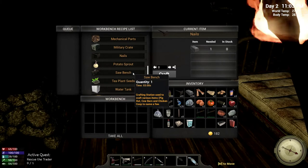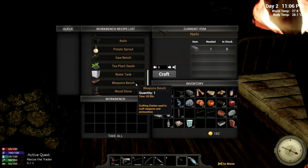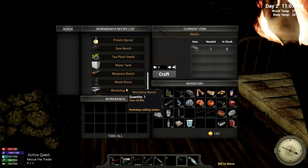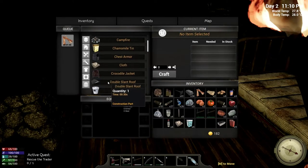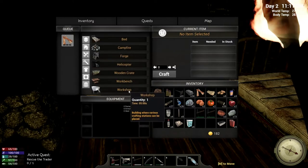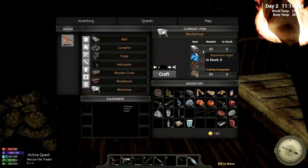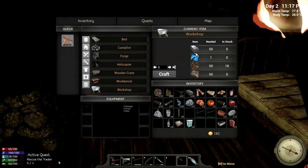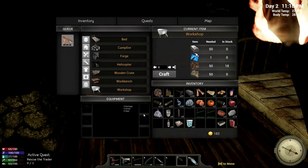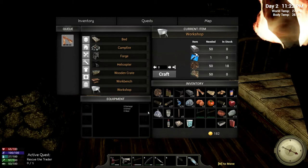There's a saw bench — a crafting station used to make various items: pig hut, cow barn, chicken coop, to name a few. So we can get some agriculture going, which is really nice. There's also a weapons bench, a wood stove, and a workshop bench. The workshop bench needs 50 mechanical parts, 50 electrical parts, 50 aluminum ingots, and a workshop blueprint. Our next active quest is to rescue the trader.